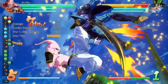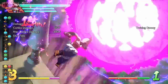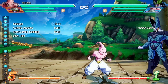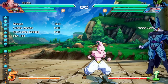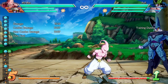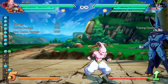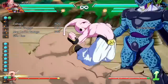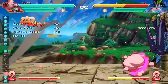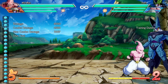For Kid Buu's level three super, no action can be taken during the mid-air version until you hit the ground. They also increased the speed of the descent for the mid-air version and changed the recovery delay after using the attack, though the difference isn't very noticeable.